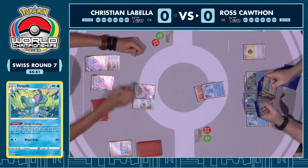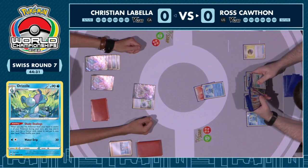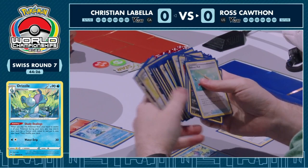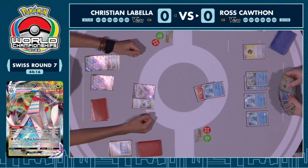There was a certain point where having the defense against special energy was super important, especially against Mew VMAX decks. But as time went on, that ability is still important, but it's just big — it's got a lot of HP. You can use Hyper Potion and Crystal Cave to keep healing off damage, and it's just going to keep hitting you with the 220 damage GMAX Pulverization.